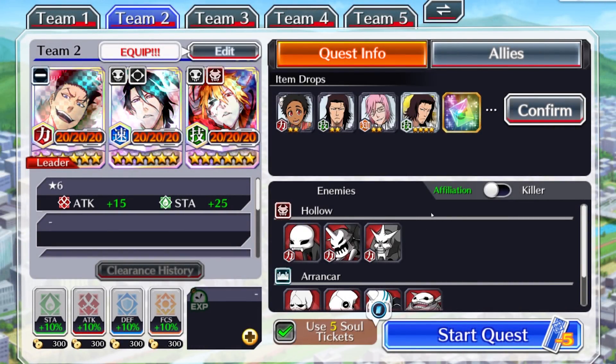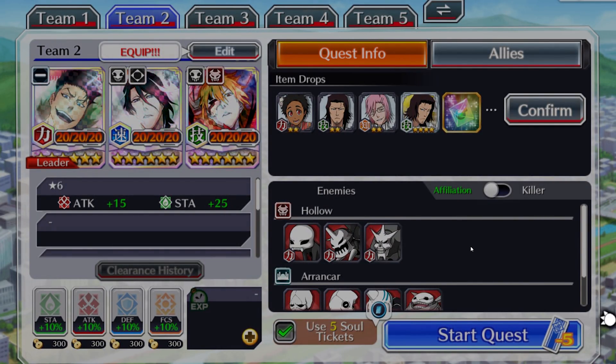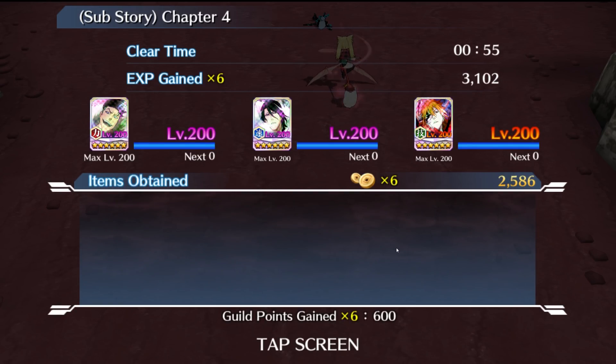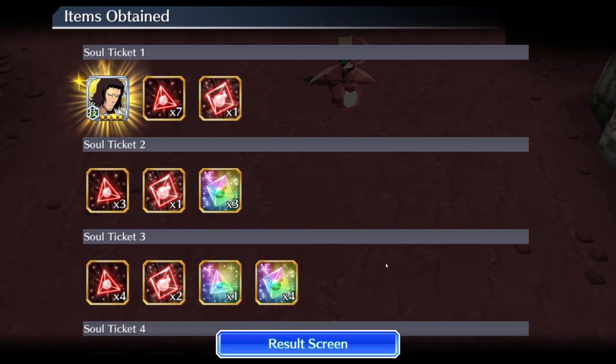Sub-stories have now received the 5x Celtic option. This was something they mentioned last month. Pretty nice change — nothing too amazing, but it's definitely good if you ever need to farm a quest extra times to try and get the 4-star. With this 5x Celtic option you can get the 4-star a lot quicker. I've been in situations where it takes up to an hour farming a quest one ticket at a time, so I very much appreciate this update.